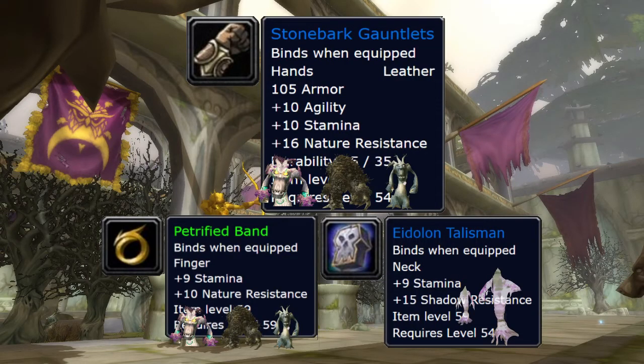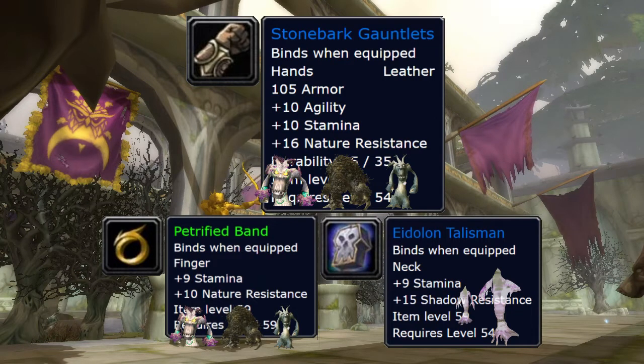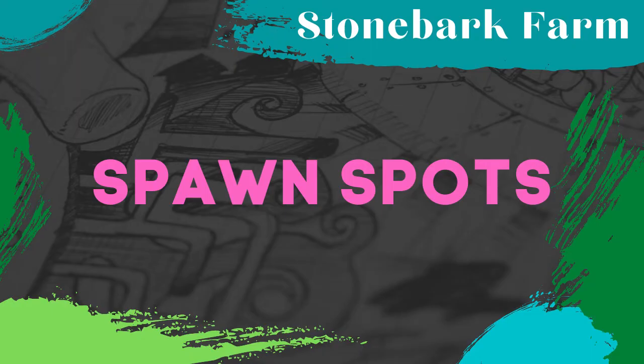There are three main items you can get from this specific kind of farming: Stonebark Gauntlets, Petrified Bands, and Yodelan Talismans. The Stonebark Gauntlets and Yodelan Talismans can be hundreds of gold depending on your server. The Petrified Bands sell for 10 to 100 depending on your server and on how much AQ prep activity there is. The Yodelan Talisman drops from the Spectre mobs, and you're really only going to be killing two to four of those per reset.